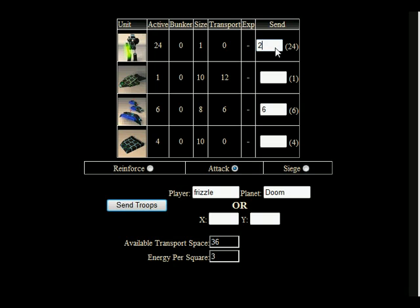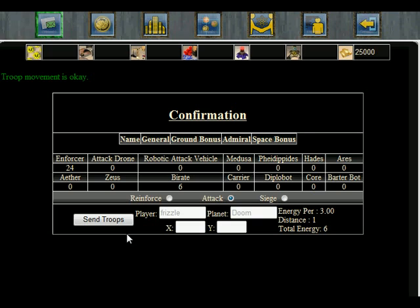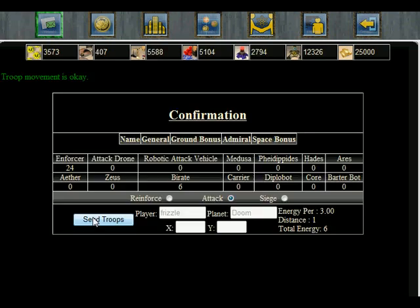As you can see, we have an available transport space of 36. We've only got 24 ground troops, so let's send them all. Let's also go ahead and get our raiding music going — nothing better than a good pirate tune to get you in the mood for a resource raid. Let's go ahead and hit Send Troops. You can see that the troop movement is okay, so click Send Troops.